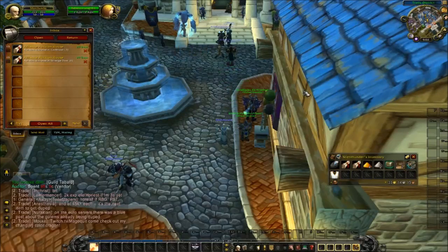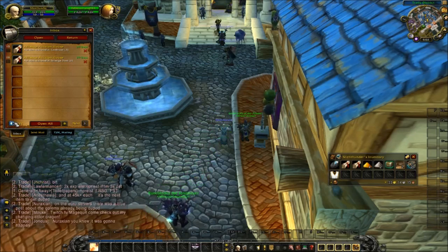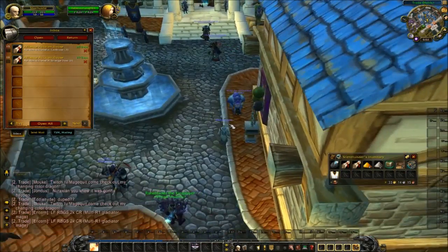Hey guys, Silent Thunder here again with episode 6 of Zero to Hero. I've let the day soak on the auction house and I've come and reposted all of my expired auctions, and I have a few sales here to go through — mostly vendor items or things that I bought from the vendor. Let's just see what all I've sold.